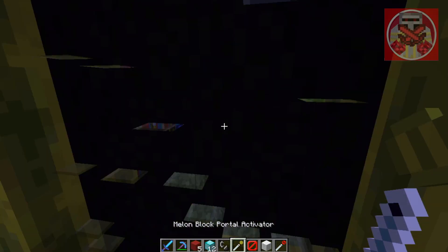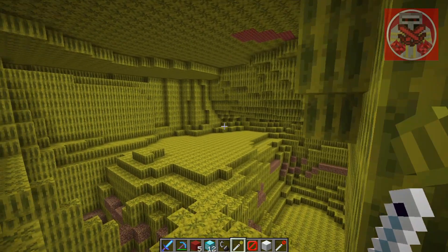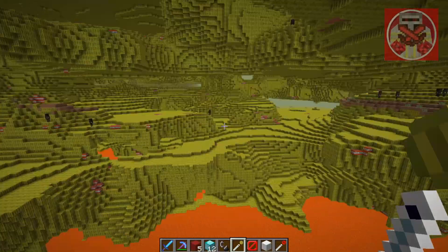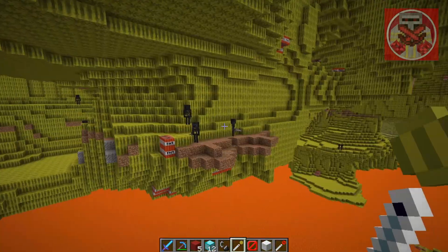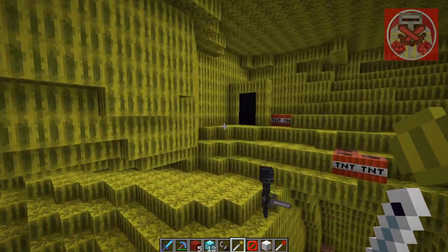Okay, now we'll move on to the melon dimension. It's basically a dimension full of melons, and dirt and gravel, and apparently there's lava here too. Still, I would say this is a very fruity dimension — you can basically just have all the melons in the world and you'll never run out of food, which is pretty nice.